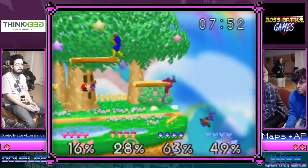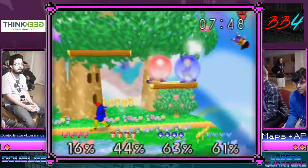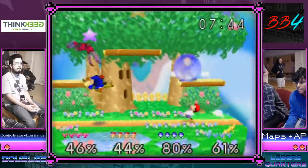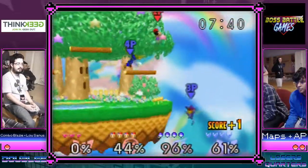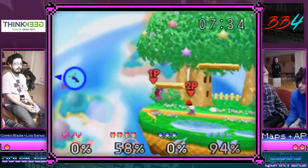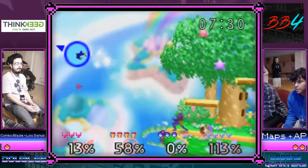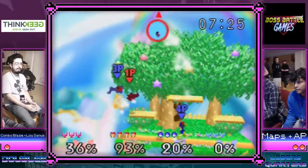I really like this combo by combo blaze — that was a good 63%. Ooh, that was a great combo from maps too — I thought he was going to end it but he fits in one more up air and gets the guaranteed down air so combo can't DI on stage. The Ness gets to trade on AP which is tough — Ness of all characters tanking stocks right now.